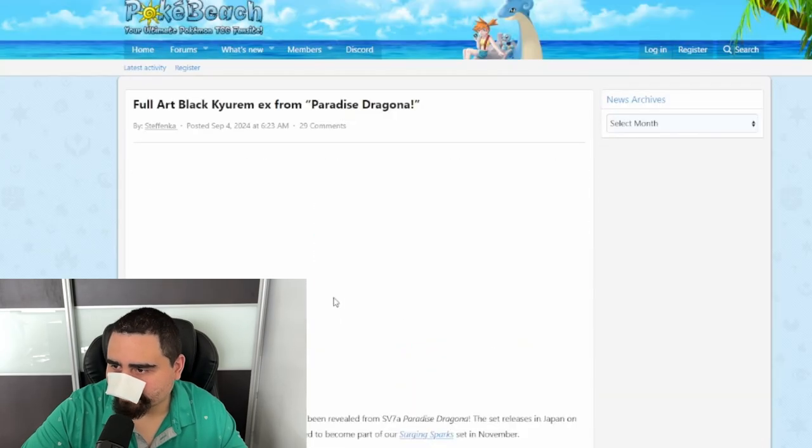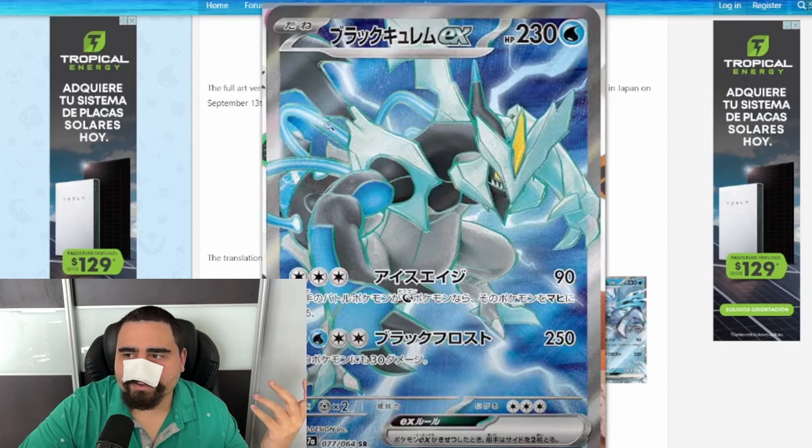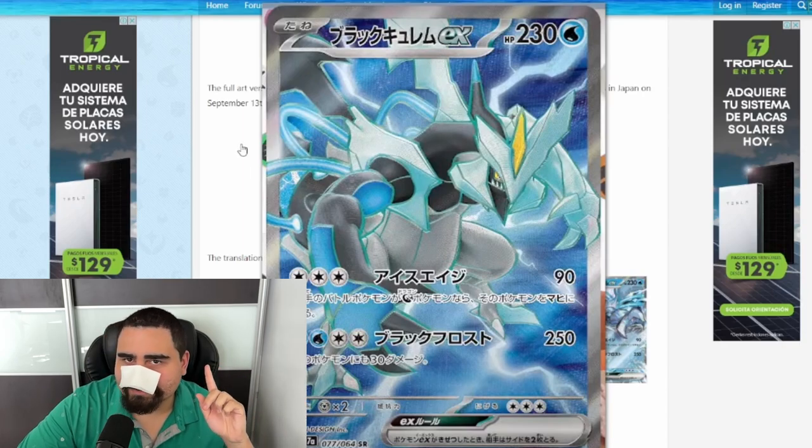Surging Sparks is going to be a banger of a set. With what we already know — especially the Pikachu and the Latias SIRs — at the very least those two are going to make it an unexpected banger. This could potentially be one of the best Scarlet and Violet sets, and even one of the best sets in all of Pokemon, alongside bangers like the Temporal Forces set, the Team Rocket set, and the Black and White Reshiram and Zekrom sets. Let me know what you guys think, and I also wanted to show the Black Kyurem full art — it already looks amazing, which is why I'd love a special illustration rare out of it.